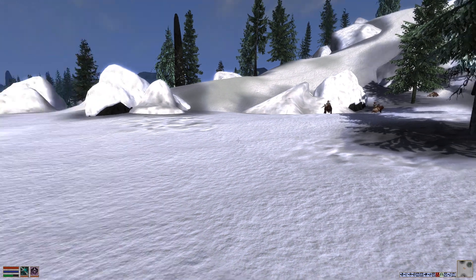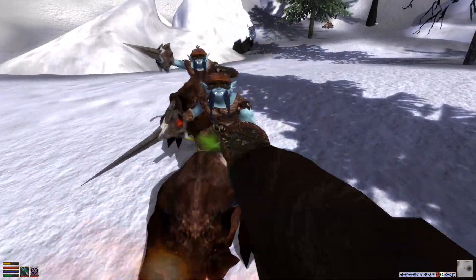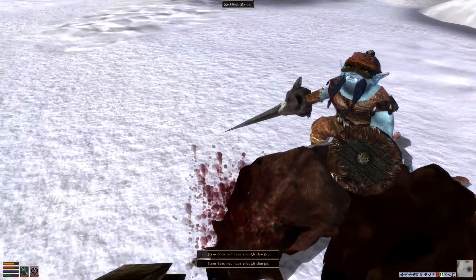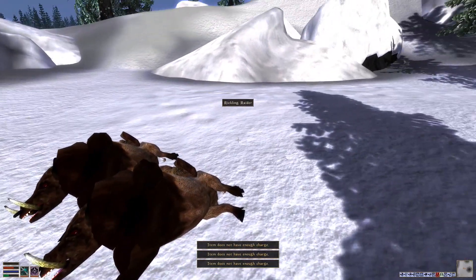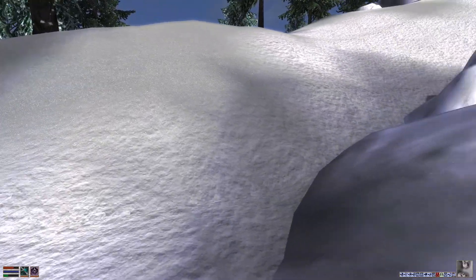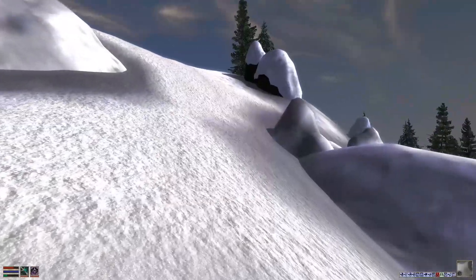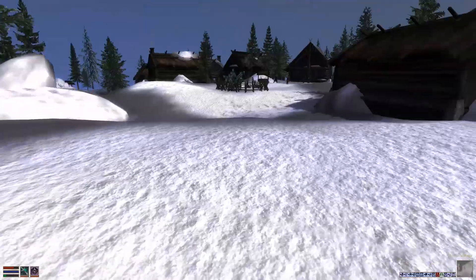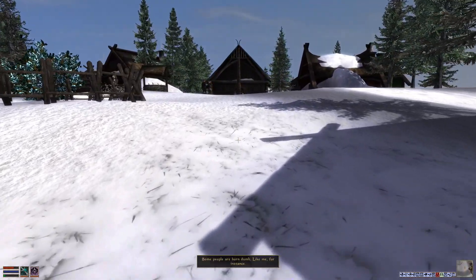Hircine's Ring is quite the find and may prove very useful later on. The temptation to use it now and just murder all these Reeklings — but no, since I don't appear to be able to transform back out of being a werewolf at will. As you saw, when you're in werewolf form everybody becomes hostile to you. Like vampirism in this game, it isn't treated as just a cool bonus — it is treated very much as a curse. Vampirism and lycanthropy in this game are very much a curse you have to suffer with.